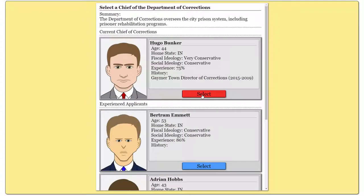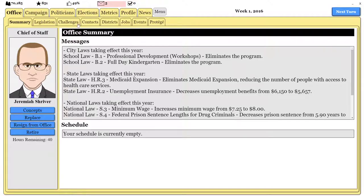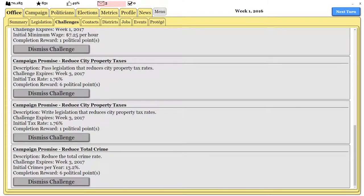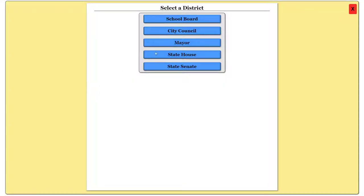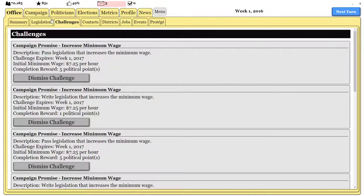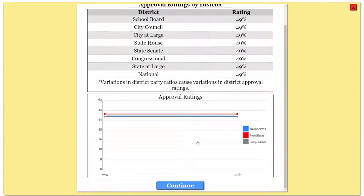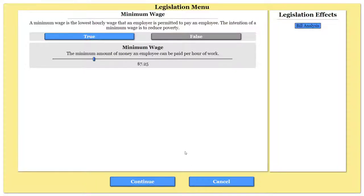Once you're in office, you can choose all this — though some options don't seem to affect things much yet; I'm sure future updates will change that. You have your challenges, so your campaign promises go here and you can get political points. Those political points will make people side with you when voting on things, and they give you more protégé slots. Protégés are people you can have run in other districts for you — they're your candidates, and they'll mostly vote for you. You'll also get challenges from constituents, and completing them raises your approval rating.